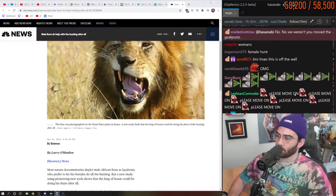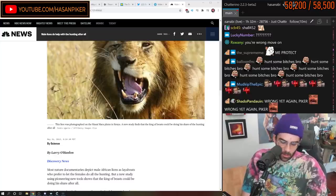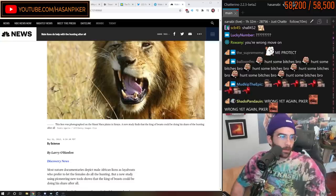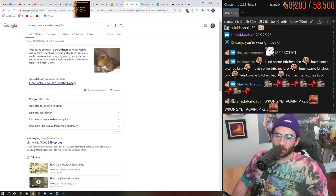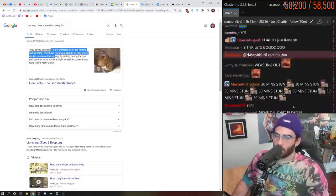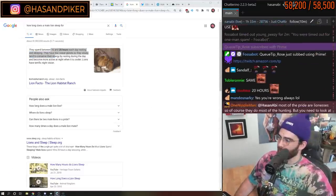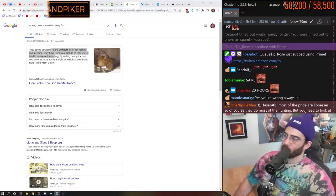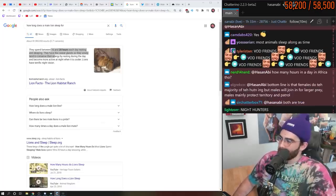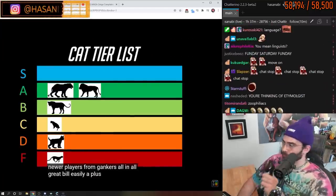They mostly lay around — they sleep for long periods of time. Lions sleep 16 to 20 hours a day. Most of the pride are lionesses so of course they do most of the hunting, but you need to look at this per capita. You could call them deadbeat dads. Alright, let's keep going. Lions also protect newer players from gankers. All in all, great build — easily A plus tier.